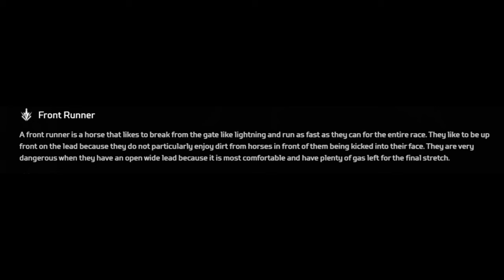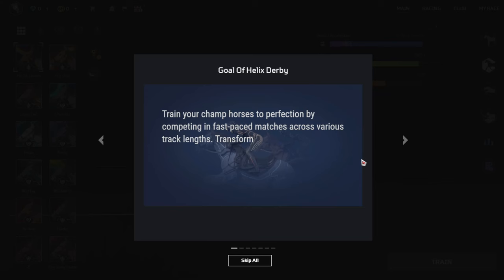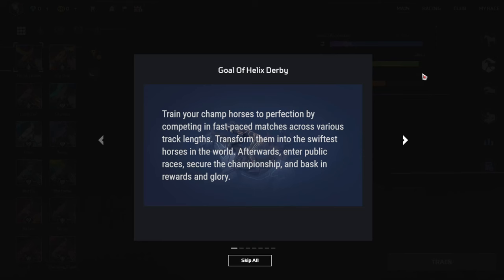Frontrunner: a frontrunner is a horse that likes to break from the gate like lightning and run as fast as they can for the entire race. They like to be up front because they do not enjoy dirt from other horses being kicked into their face. They are very dangerous when they have an open lead. Stalkers are horses that like to sit behind the leader, remaining in this position until the late stages of the race and then pouncing on the weary frontrunner. So we have multiple types of racehorses, which will be useful for trying to depict which one would be the best to ride.